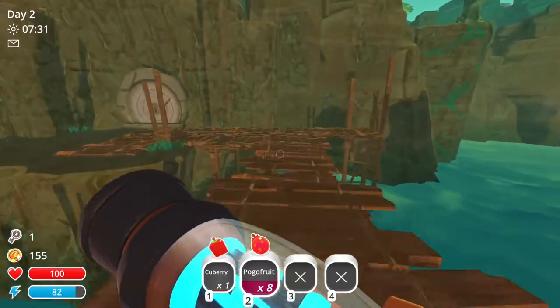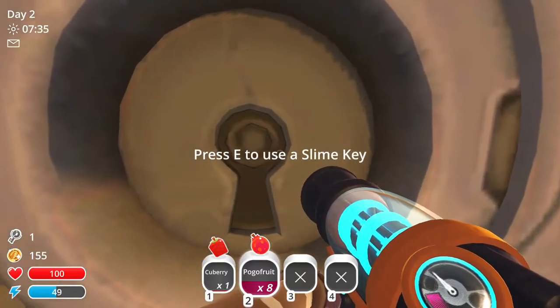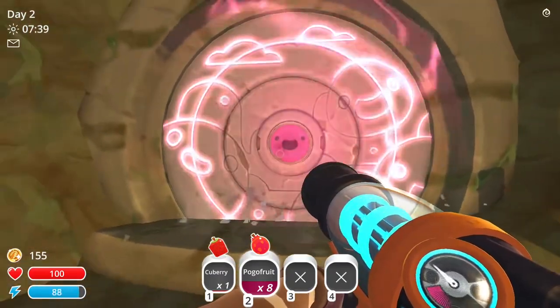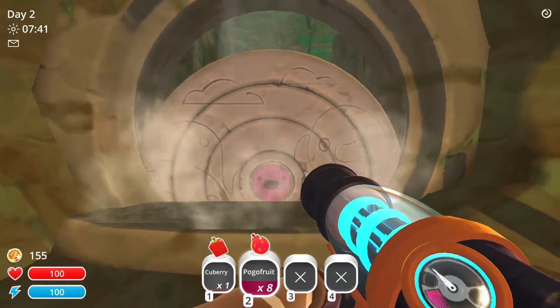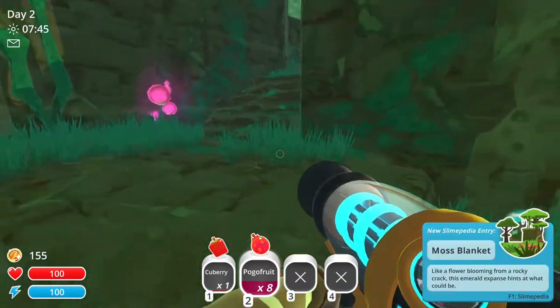Now that we've got our slime key, let's head back over to the door with the keyhole to see if it works. You can press E to use the slime key — and there you go.